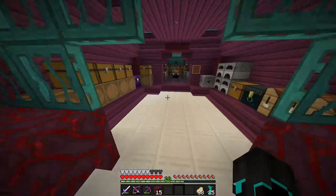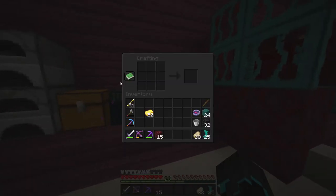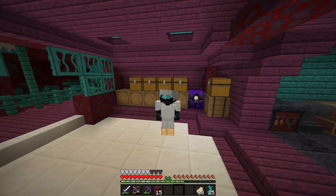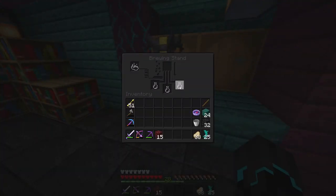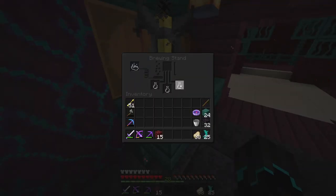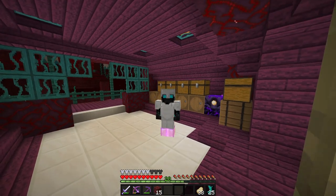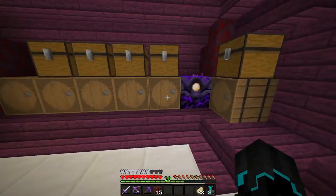There is something else I wish to do — we have a lot of gold left over in here. Let me convert some of this into blocks. I want to barter, and that is kind of in preparation for something. Because we need to make potions, and piglins now give us water bottles — or at least have a chance of giving us water bottles.